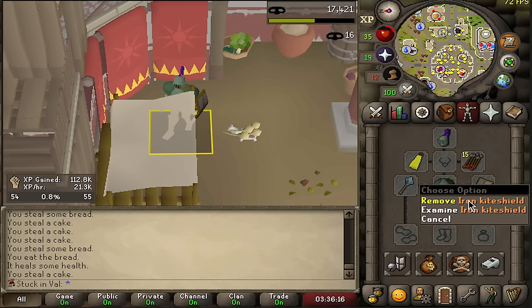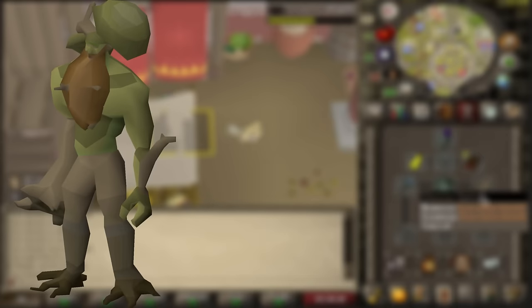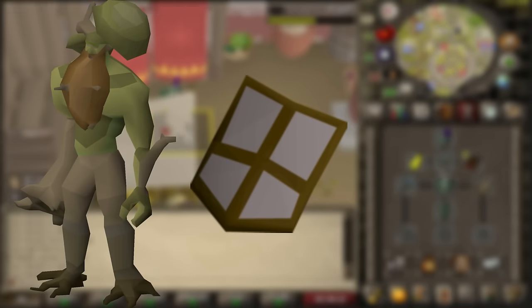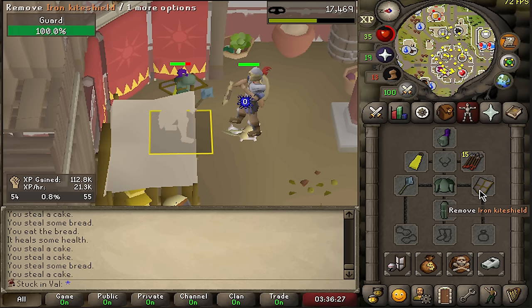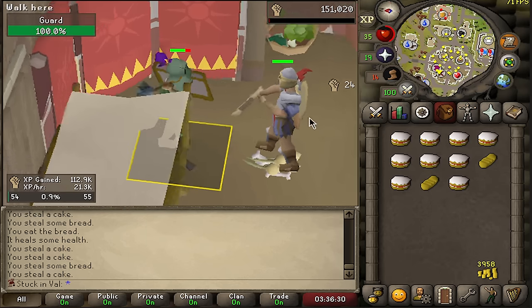We're going to work towards our next upgrade, which is killing moss giants to obtain either a steel kite shield or a black square shield. Both of those are going to be amazing — the black square shield being my best-in-slot shield for a little bit of time.